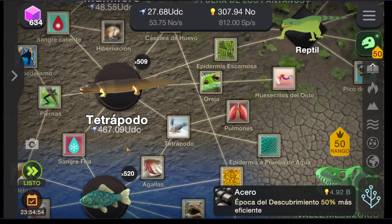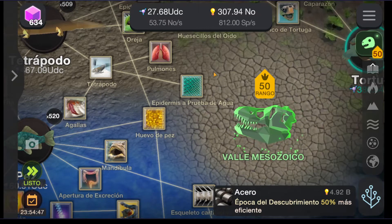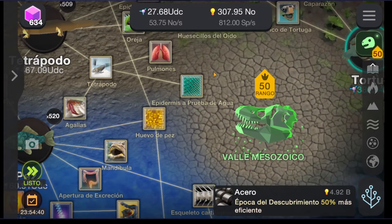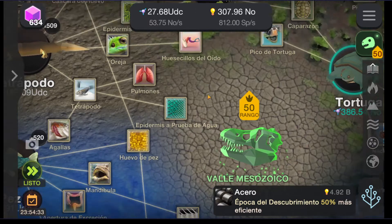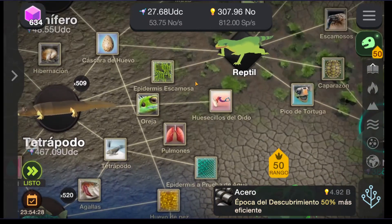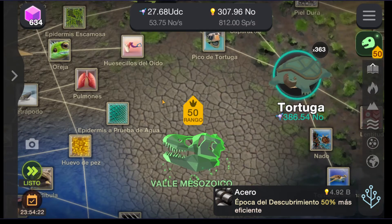Once you get the fishes you will discover the first tetrapod. Once you get the first tetrapod, something will appear over here that is called the Mesozoic Valley. The Mesozoic Valley is another type of simulation that is related to the dinosaurs and related ones. You need to also rank it, and the maximum rank is 50. To unlock new types of biological upgrades you will need to rank in the Mesozoic Valley.